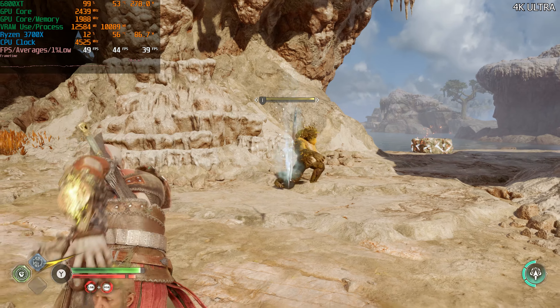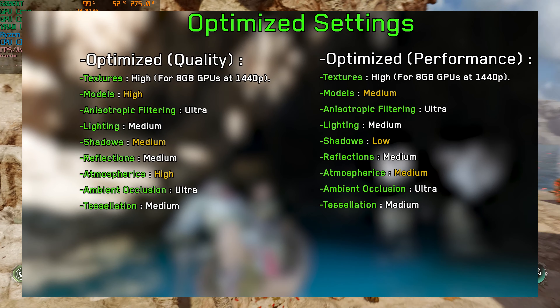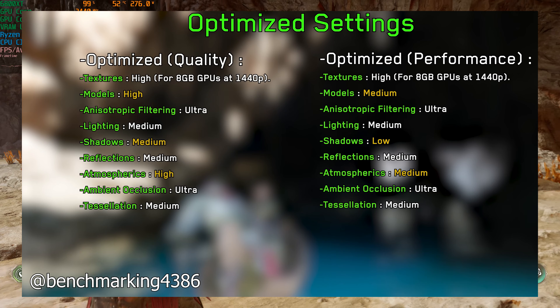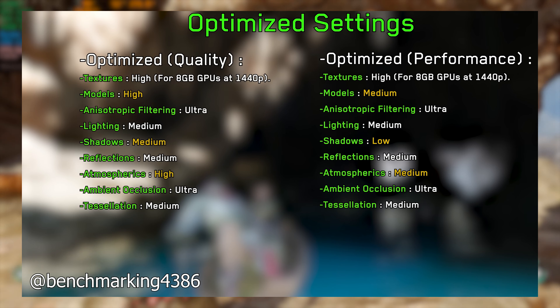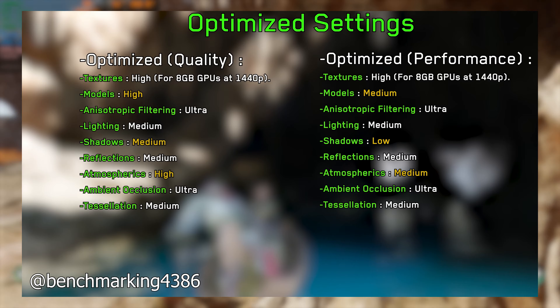Before we use FSR super resolution or frame generation, I wanted to try the optimized settings from Benchmark King's video — I'll leave a link below and put the graphical settings on screen. He came up with two presets: an optimized quality preset and an optimized performance preset. It's a very good video; I suggest checking it out.